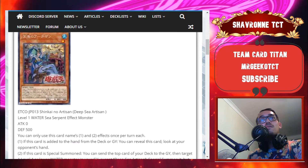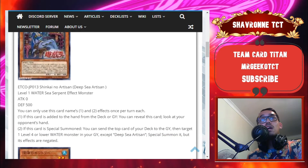Your first card is Deep Sea Artisan — a Level 1 Sea Serpent effect monster with zero attack and 500 defense. Very small stats, but let's see what it can do.